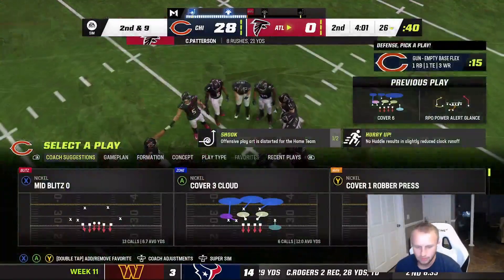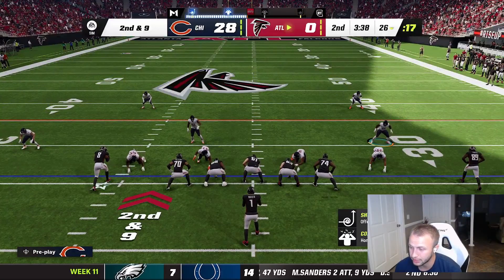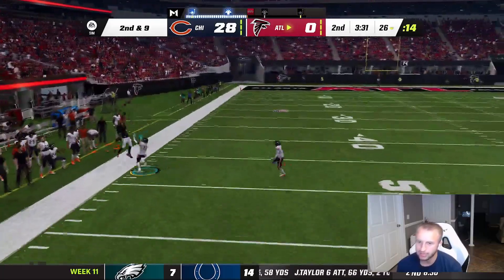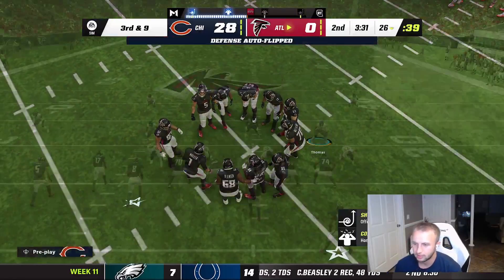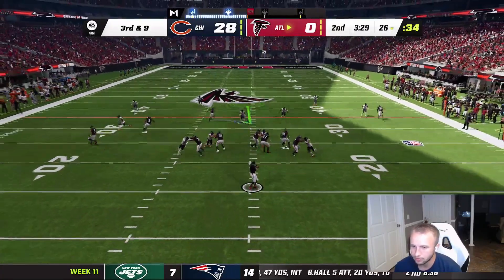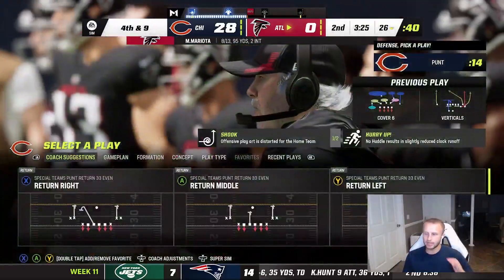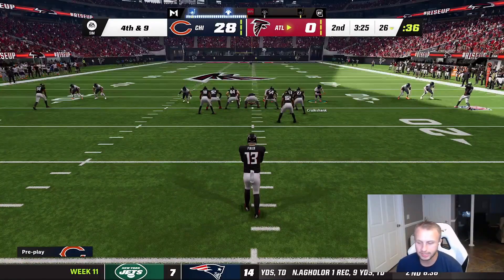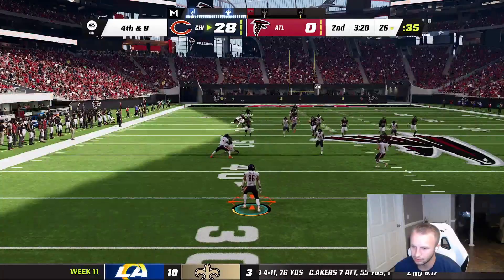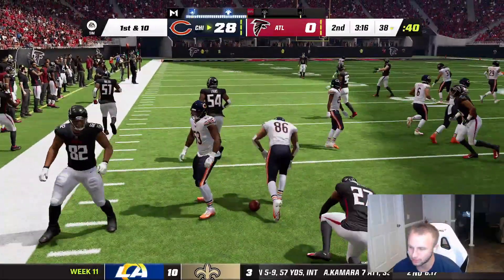Patterson knocked down for a gain of one. The defense is unbelievable — the last two weeks has been insane, they haven't played like this all year. Everything's covered, lots of turnovers. Third and nine — Brisker swats it away, didn't want to get Mossed. Fourth and nine — we get the ball back. The punt goes to Dante Pettis — we get blasted on the return, pick up about two yards, nothing much.